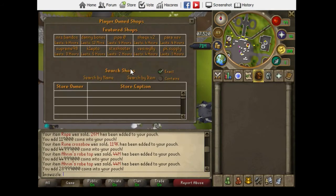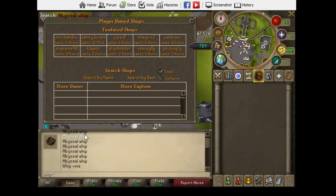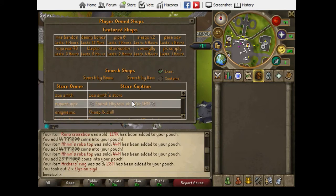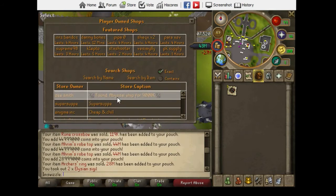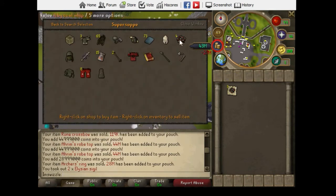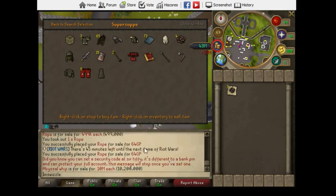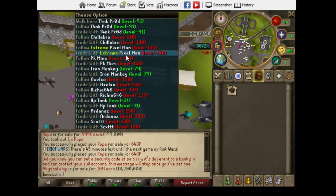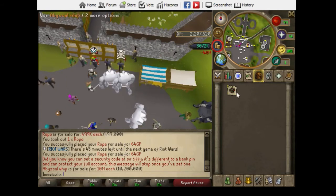Whips aren't very good to merge, but this guy's selling a bunch for 9 mil so I'll buy these and sell them for about 11 mil. Might even buy a few more. All right, so we're gonna make about 7 mil off of these, which is good.